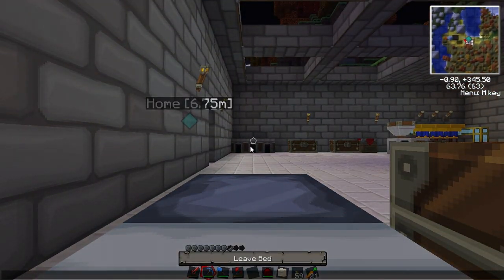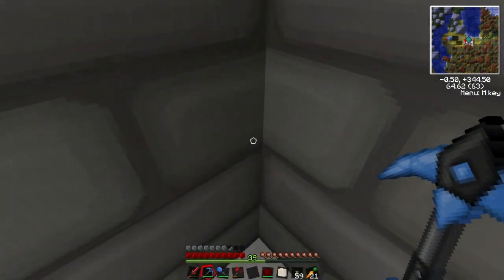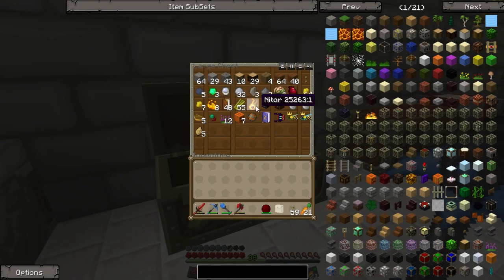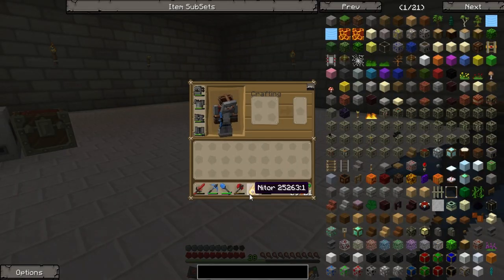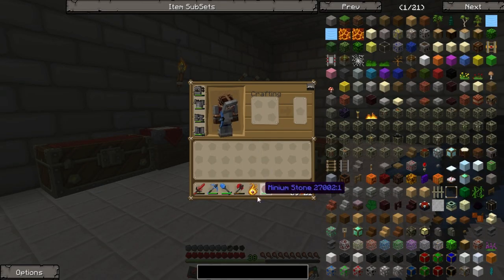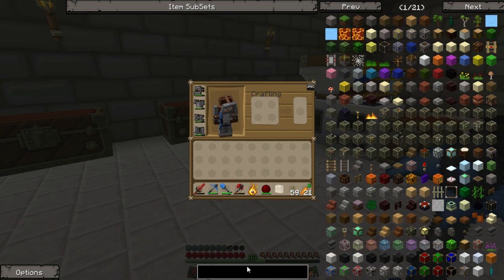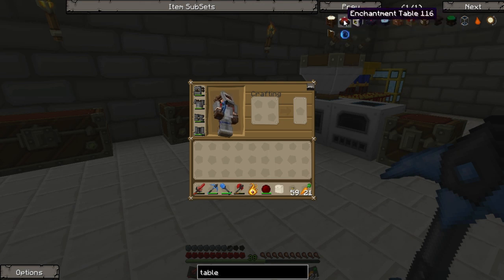I read in the comments that nitor — I'm not sure how you pronounce that — the thing I found in one of the villages is a TomCraft light. I'm going to put this one inside because I'm not sure if I can pick it up after I place it, so I don't want to waste it. I'll just put it inside the new building.